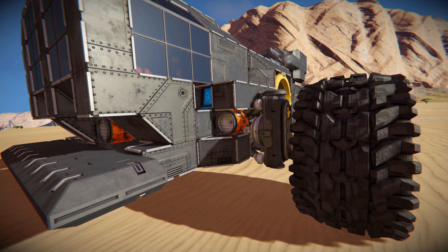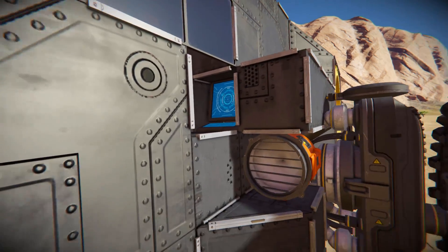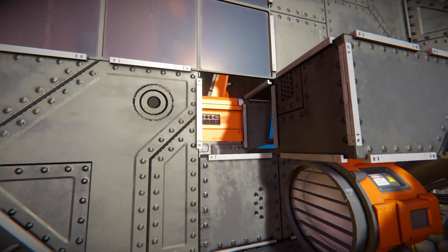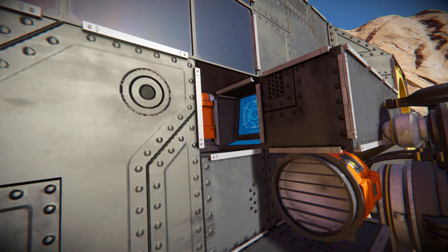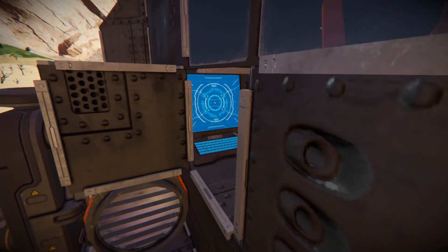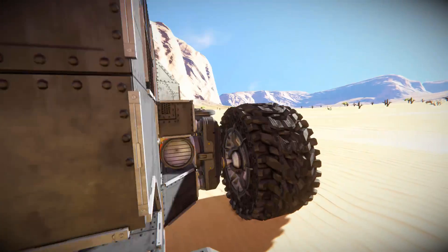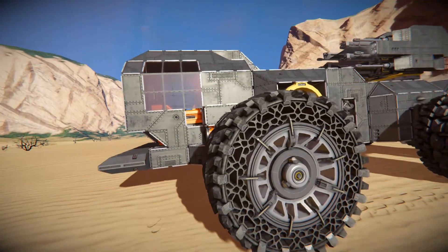Moving around to the side, we can see the wheel suspensions and how they've been connected up, with a little protection from steel blocks, plus another spotlight to light up the darkness. Right through this corner — which is how we get into our seats — is a programmable block. This one has the refueling script on it, and the one on the opposite side has nothing going on, so if you think of something useful you could always put it to work.